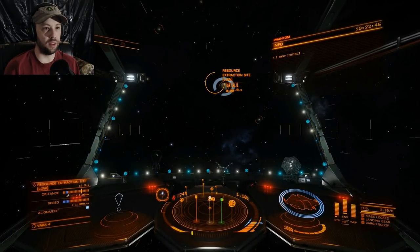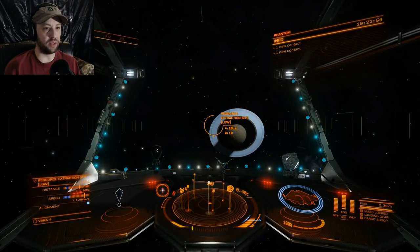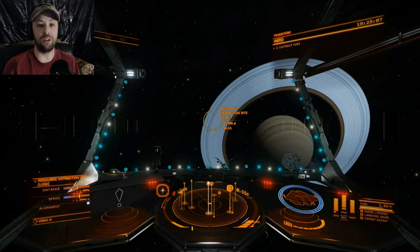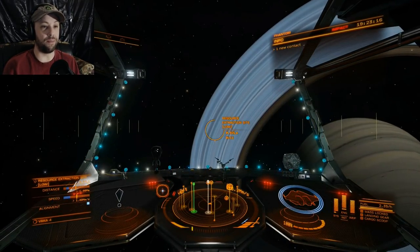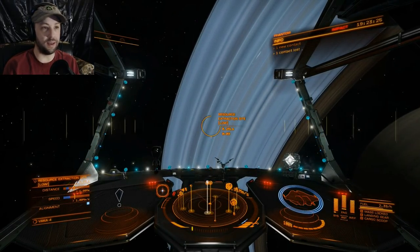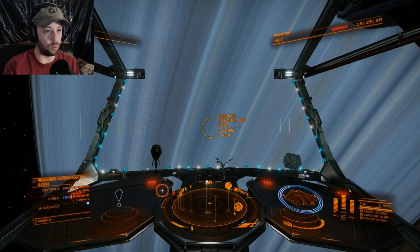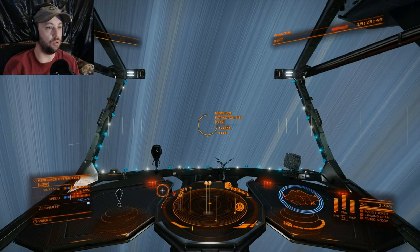I was hoping to find a conflict zone here but there doesn't appear to be one. There were several conflict zones here in this system last week and now there aren't any. I associate conflict zones with advanced combat. Thargoids are a totally separate thing — they're in a league of their own and I've never fought one. I could get xeno weapons or guardian blueprint weapons, but I don't think I want to pick a fight with a Thargoid — that's a little out of my league right now.